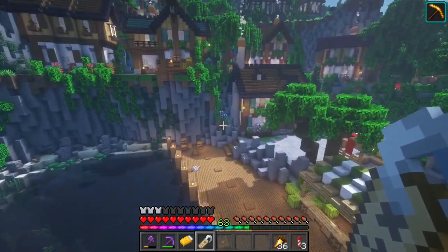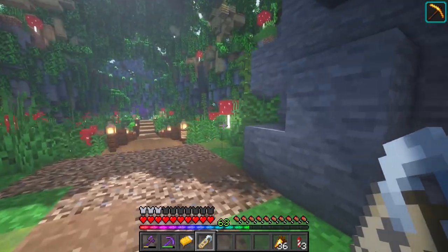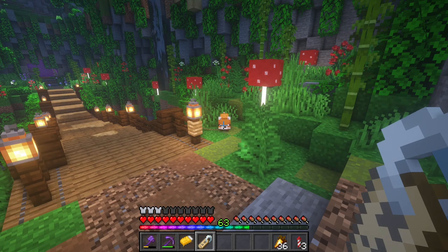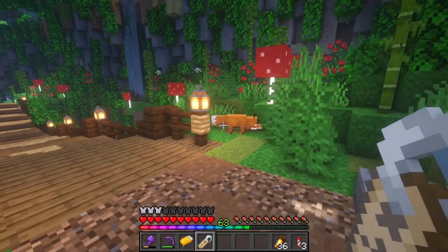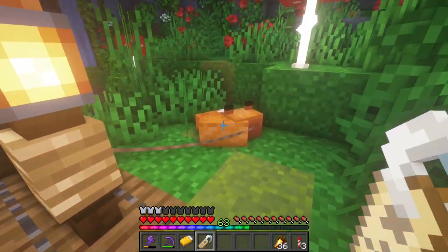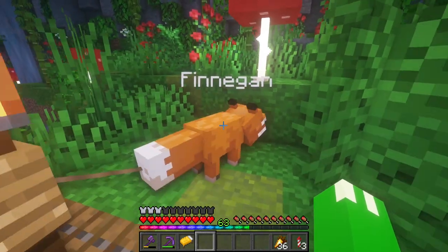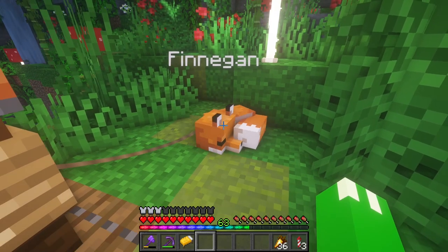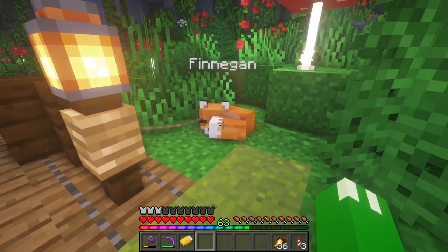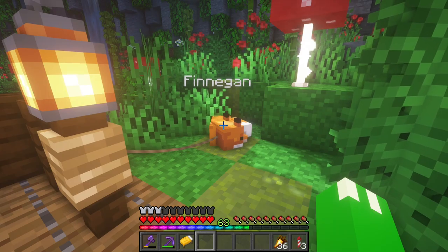Right now we have some pressing matters to attend to because two episodes ago I asked you guys what we should name our little fox friend over here. Since last episode was the 24-hour episode, I didn't have time to name him. But I looked through your suggestions and Luke Pocci actually left a suggestion — it sounds Italian, so I hope I said it right. Luke suggested that we call the fox Finnegan. I looked up the meaning and it's actually Gaelic-Irish for fair-haired, and I feel like that is pretty fitting because he's a fox and he is beautiful and fair-haired. We need to find Finnegan a nice little home — should we make him a little cave, a little hut, a little house somewhere?